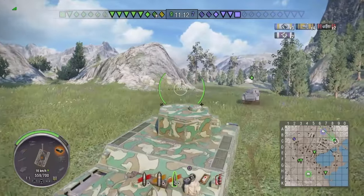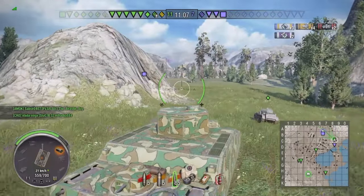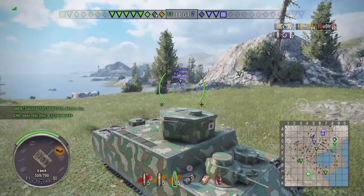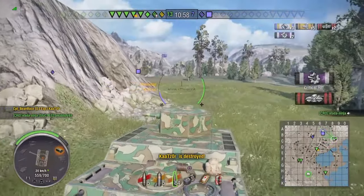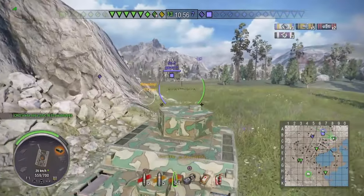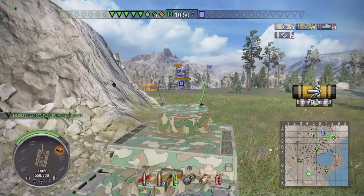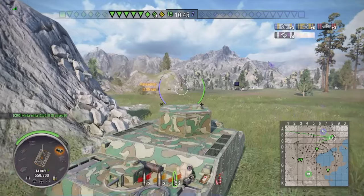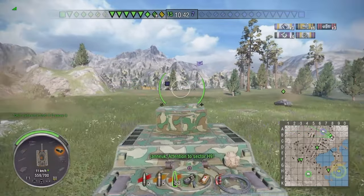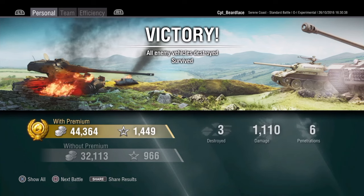I'm going to go sit in cap and try to draw some enemies back. The T56 has gone around behind us and didn't even get a chance to shoot. When this thing does penetrate in a match like this where you're top tier, this gun can just wreck things. There is a lot you'll bounce when you're top tier. And that's it - all of a sudden there's no tanks left and the match is over. That even took me by surprise.